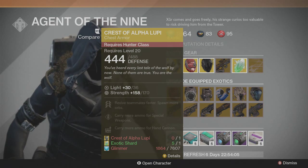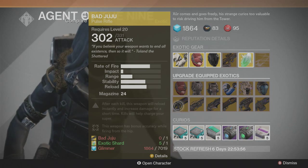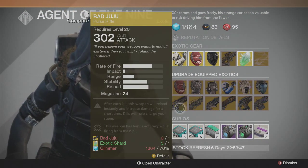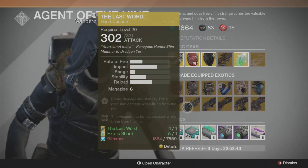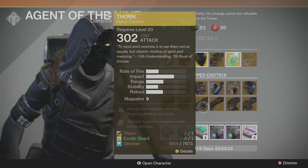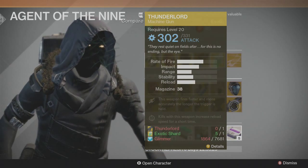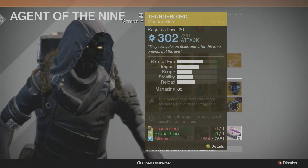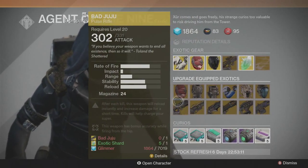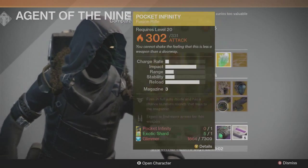I'm also picking up the Crest of Alpha Lupi for the Hunters — I don't use it, but it's a really high stat roll. For weapon upgrades he has the Bad Juju, Last Word, Thorn, Invective, Pocket Infinity, and Thunderlord. I recently started using Bad Juju — great weapon. Last Word is amazing in PvP. Thorn is amazing in PvP but feels a little cheap. Thunderlord is great for PvE. For upgrade priority: if you play PvP go Last Word first, then Thunderlord for PvE.